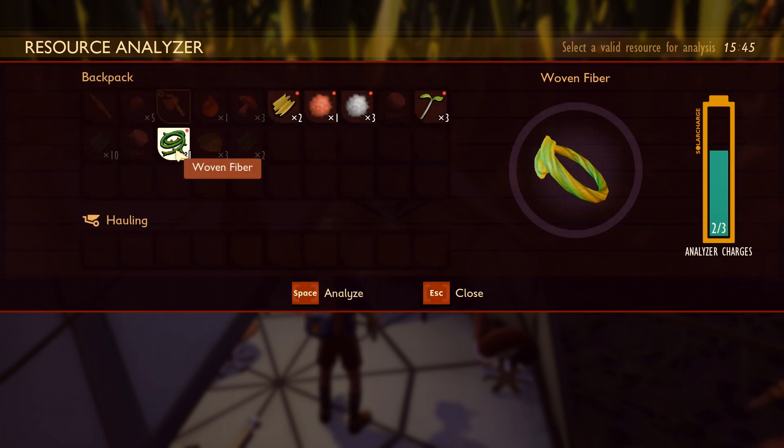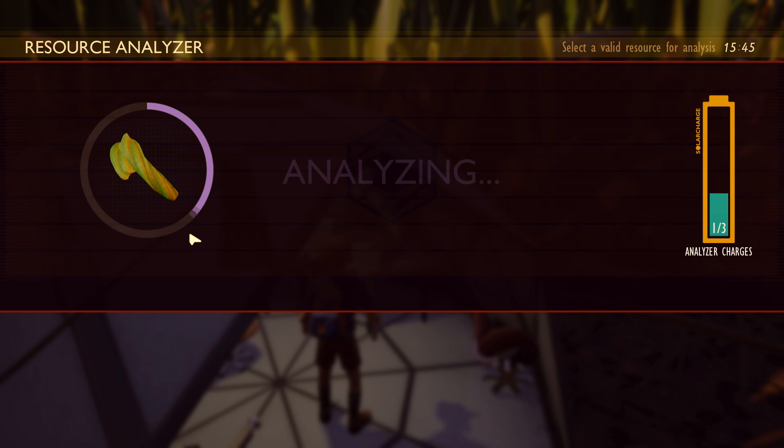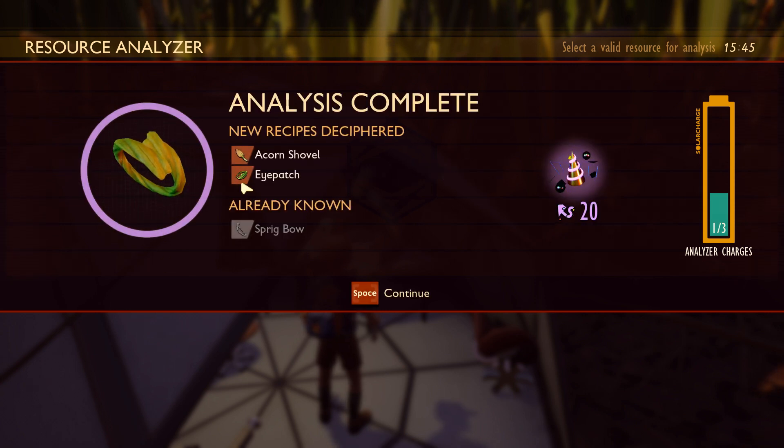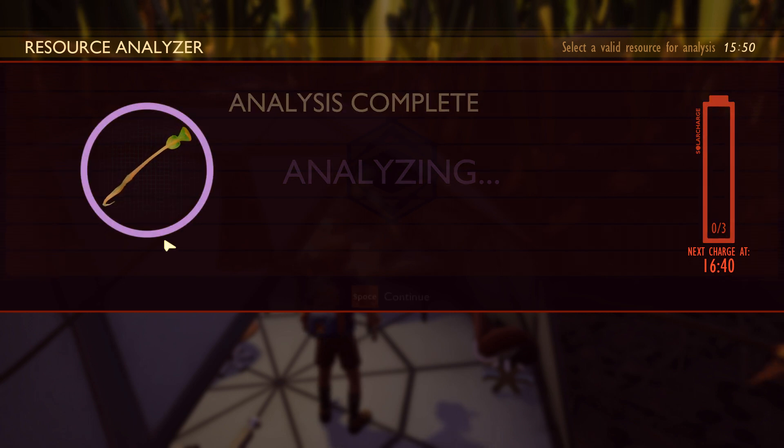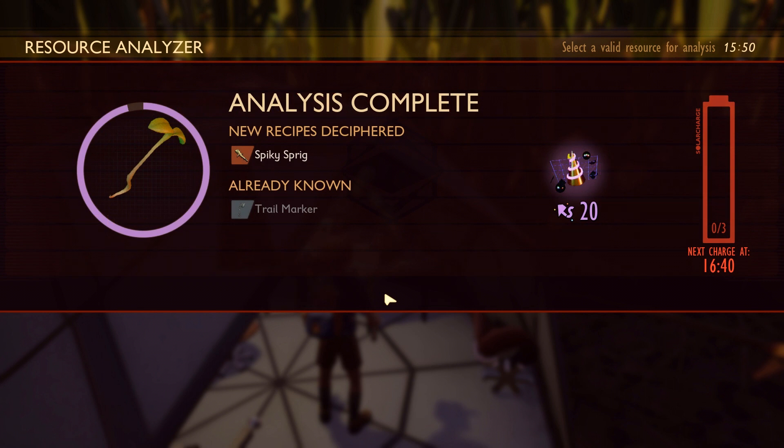Next up is woven fiber — you're going to be using this a lot, so if you haven't made a bunch in excess, go ahead and make some. This will unlock the acorn shovel, which is very handy, and that's more the reason why we're doing this. The eye patch is a bonus and gives you attack speed, but I would recommend staying with the clover hood, as the set bonus for the armor makes it so you're not as hungry and thirsty all the time. Last up is the sprig. Researching the sprig will make a spiky sprig — a good early weapon, but you'll replace it pretty quickly. The next best weapon is called the ant club, which requires attacking some ants — something you probably don't want to do on the first night.